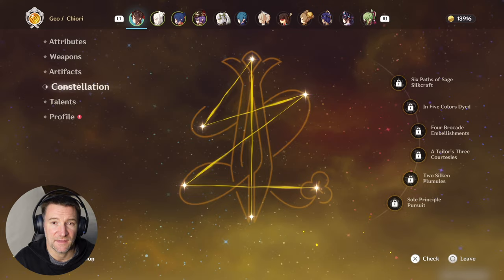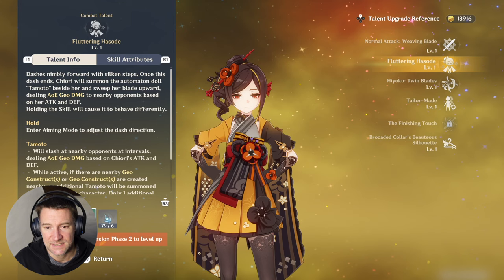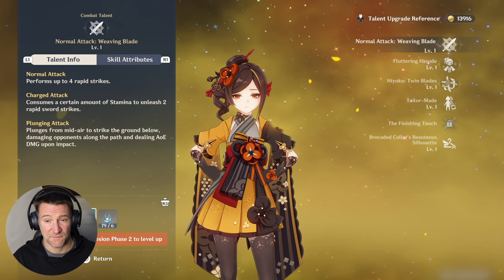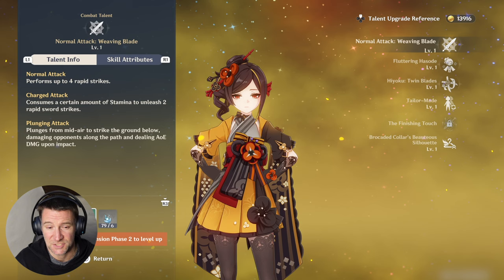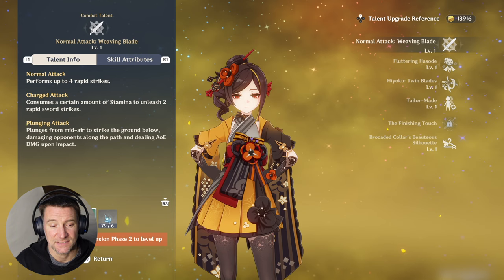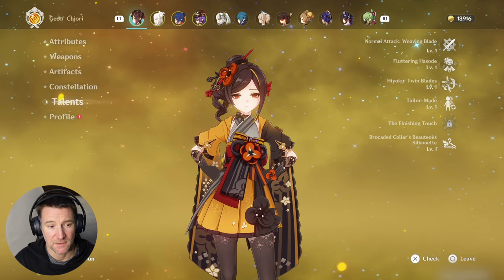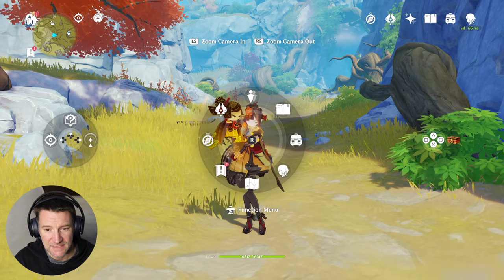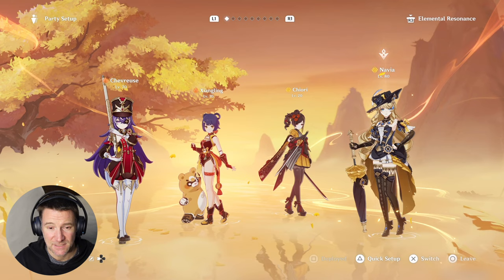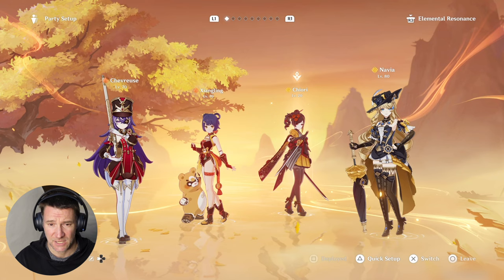C1 is a great early stopping point. Talent priority: her skill first since that's the vast majority of her damage, then burst, then normals if you're playing on-field. Even at C0 she gets five seconds of geo infusion, but I'm probably not going to bother with that since I have Navia. She's a pretty simple character and I'm enjoying her a lot. Hopefully she'll make my Navia team significantly better, since I don't have Zhongli or Albedo.